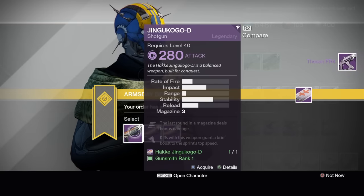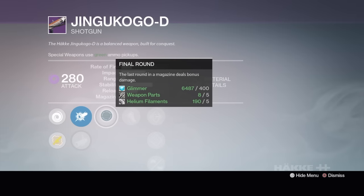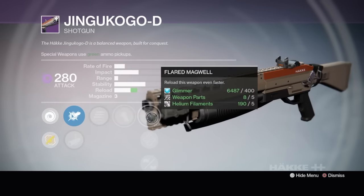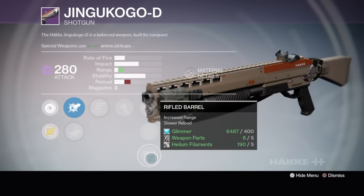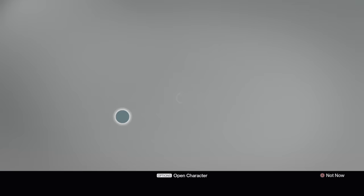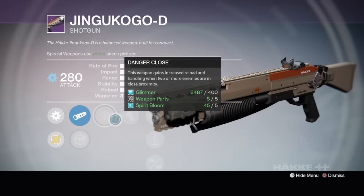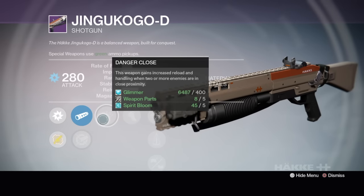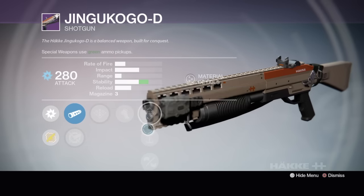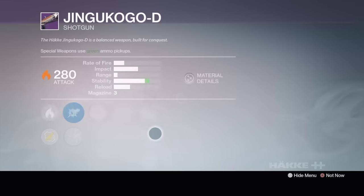We got the — I'm not going to try to pronounce it. Is that Final Round? Yes — Final Round, last round in a magazine deals bonus damage. Battle Runner — not bad. Flared Magwell, Hand Loaded, Rifle Barrel. This was looking good — Final Round, Rifle Barrel, Battle Runner. Is it just a boxing match in PvP now since they nerfed shotguns to the ground? Next one — Danger Close grants increased reload and handling, the more enemies are in close proximity. Third Eye, Mag Well, Perfect Balance, Rifle Barrel — not bad. I think that first one was pretty good.